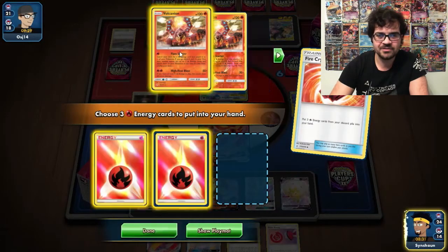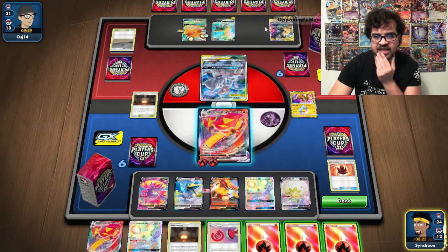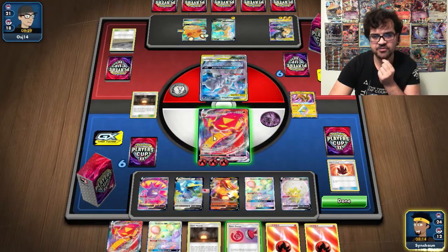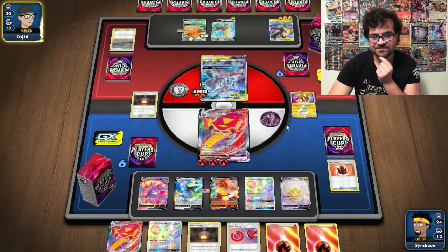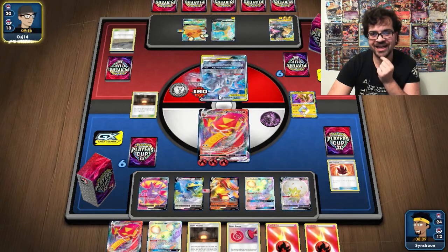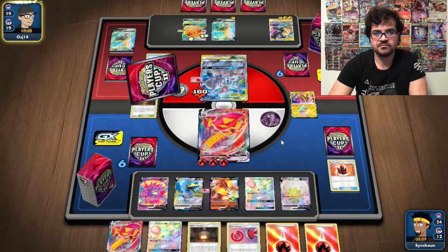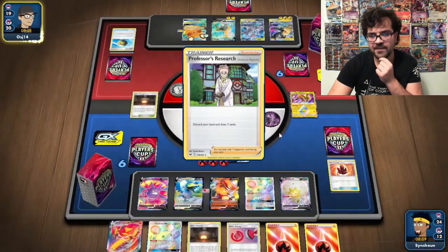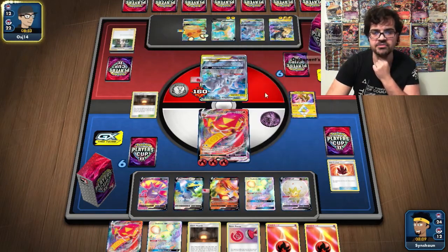We're Fire Crystaling now just to get the attachment on the benched one. Because he hasn't Big Charmed this we're hitting for 120, then 160 off the attachment — so we need to hit 160 now and 200 off the next attachment. There's the Chaotic Swell. My opponent is certainly going to dig for a Reset Stamp, and we can hope it's prized. He's grabbing another Mewtwo. We need to find a Pokégear or a Welder top deck — a Pokégear finding the Welder is exactly what we need to secure the win.